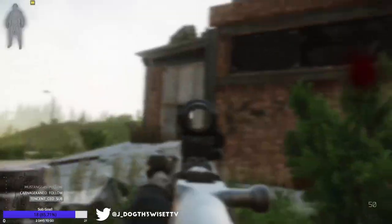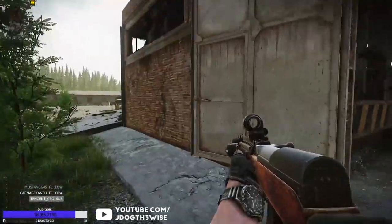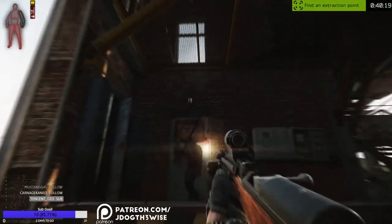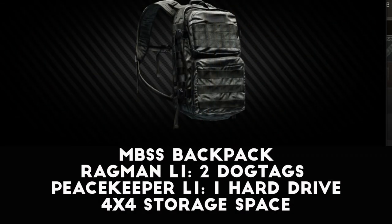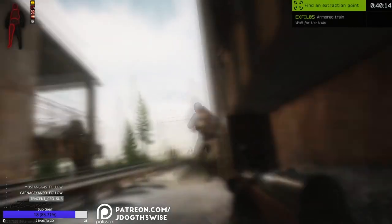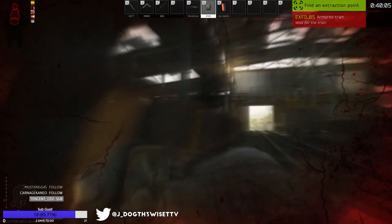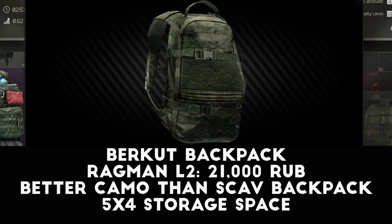Now that I've covered armor and helmet options available from levels 1 to 15, I want to quickly go over tactical rigs and backpacks. Bigger is better when it comes to backpacks, and you only have about 3 real options in the early game. The MBSS backpack is the bare minimum I would recommend taking into raids — you can easily trade one hard drive to Peacekeeper or two dog tags to Ragman for one of these, and they're often very cheap on the flea market. The next upgrade is the Scab backpack, which can be purchased from Ragman level 2 starting at level 15, or crafted at the lavatory level 1 in the hideout using one fleece and one ripstop.